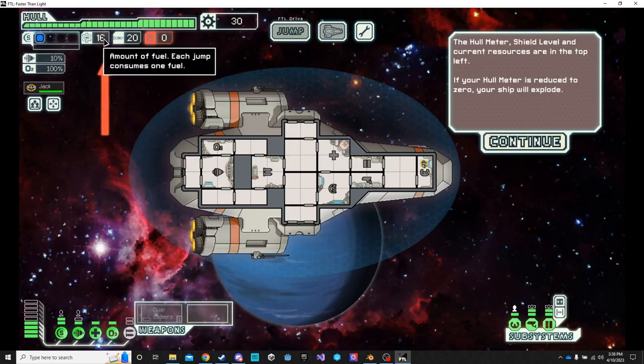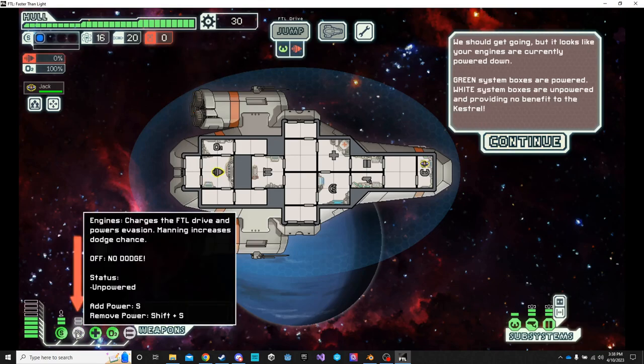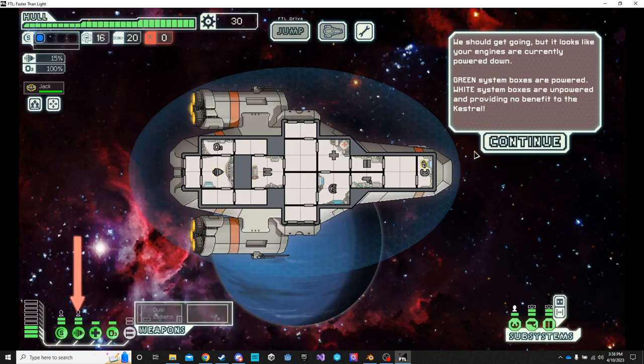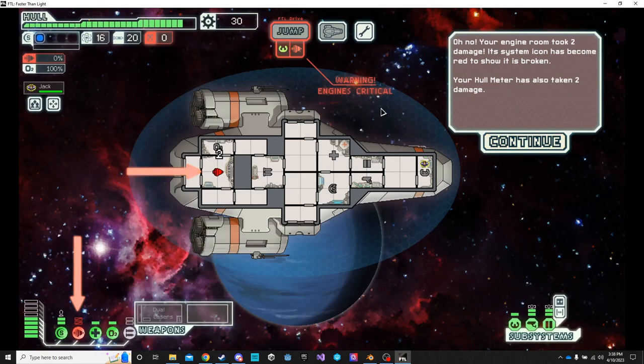The player can't actually directly control anything besides the mouse at this point until it tells you to move some energy over. Once it does that, you cannot continue until you move the energy to where it's said to.